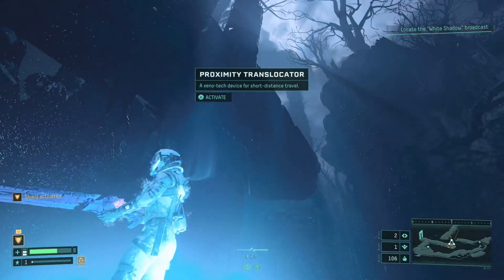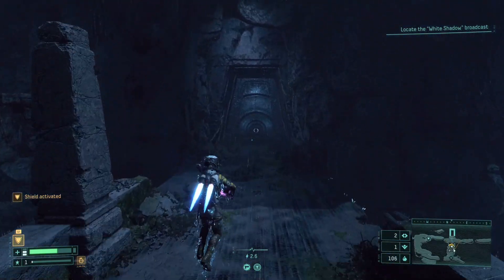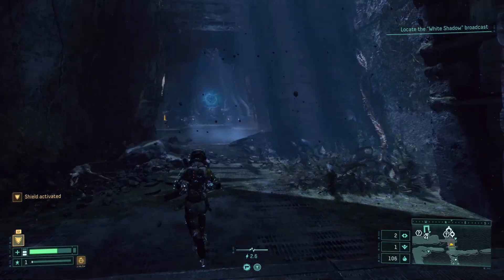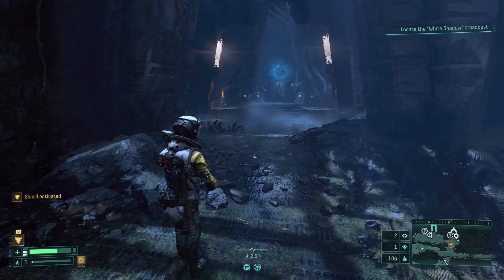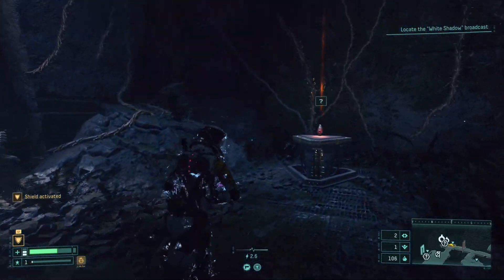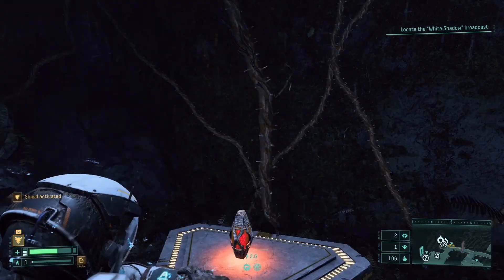Looks like there is an enemy somewhere on that bridge — they're not bothering us, so we'll let them be. Head on to the next zone. Oh, this is like that item room where we turn in our currency — or I should say shop, not item room. Check this out.